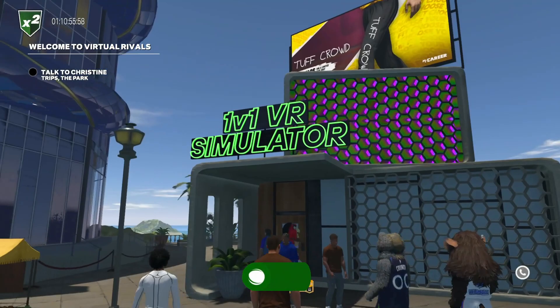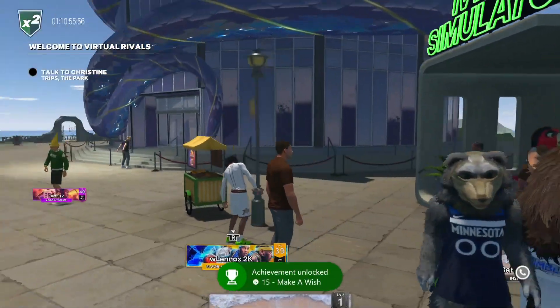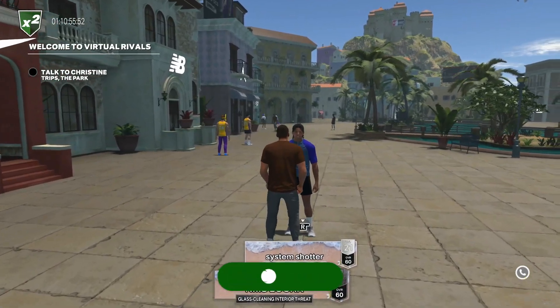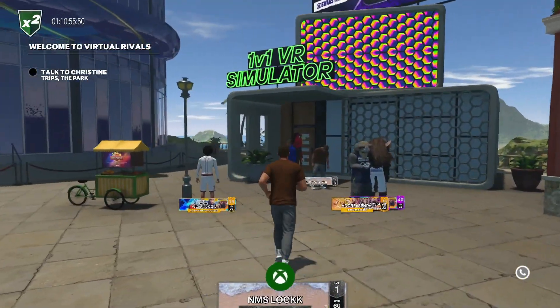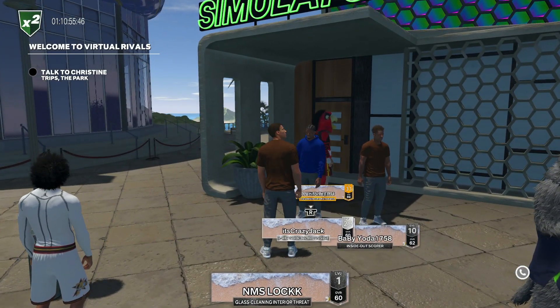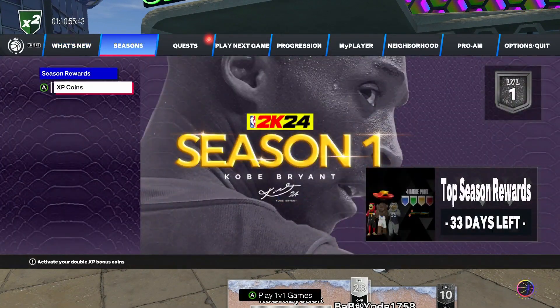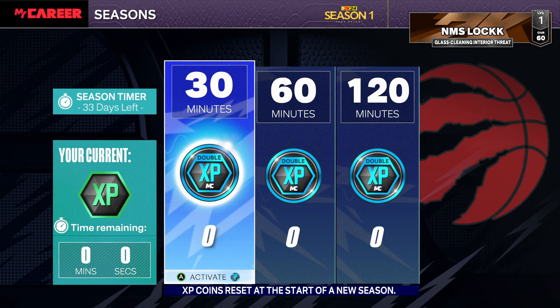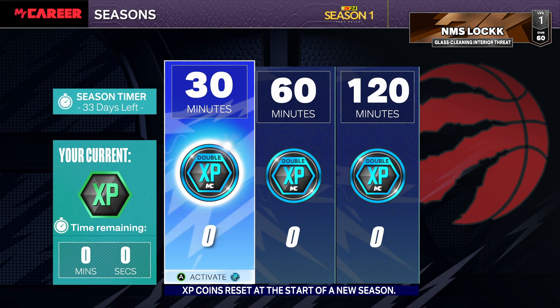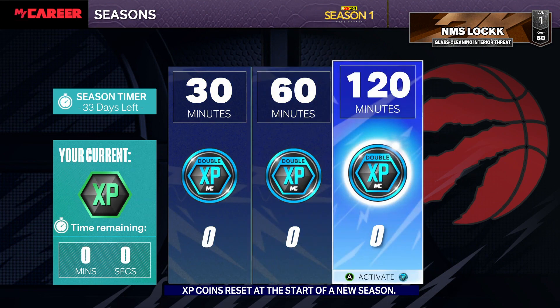What you want to do is come over here to the 1v1 simulator. You spawn in over there, just run to the right and the 1v1 simulator is right here. At this point this is where you would go into your XP coins and pop a double XP. I recommend either the 2-hour one, or if you've only got 30-minute ones pop those - it depends how long you can sit and do this in one sitting.